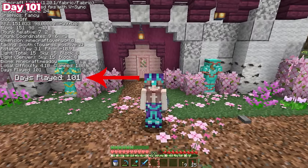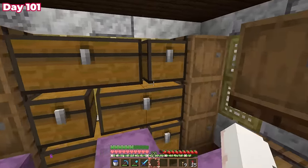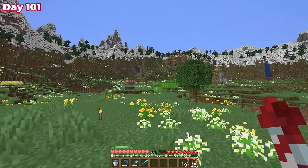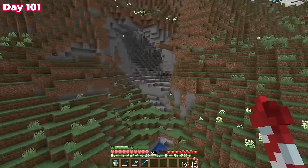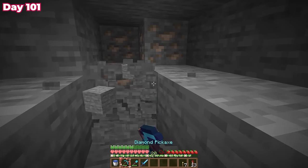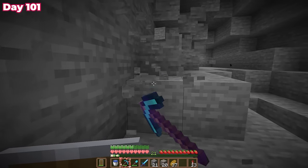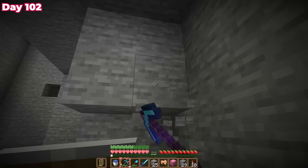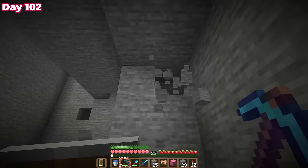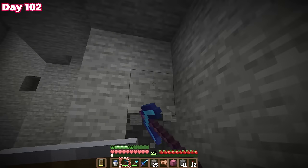Our journey starts on day 101 and I have just one problem — I had less than a stack of gunpowder and only 15 rockets on my hotbar. Step one was flying into a cave and mining up lots and lots of stone, which took most of day 101 and day 102. With all this stone, I was going to make my first automatic farm: a flushing mob farm.